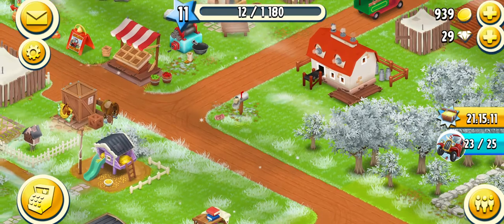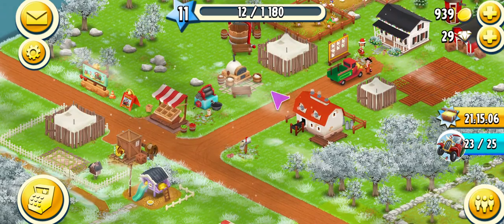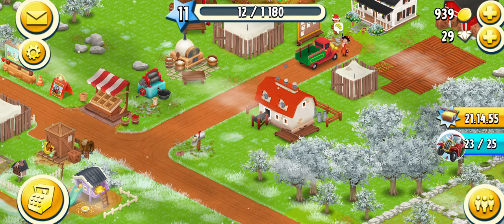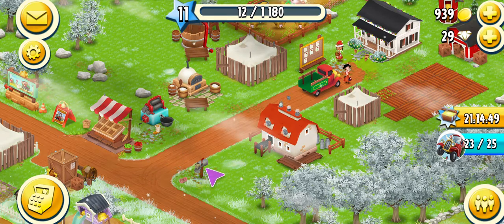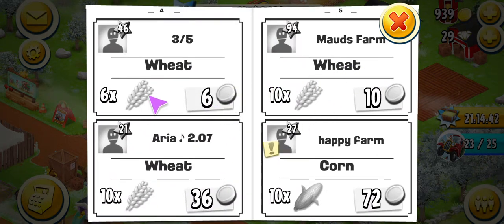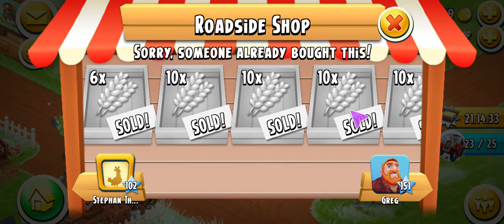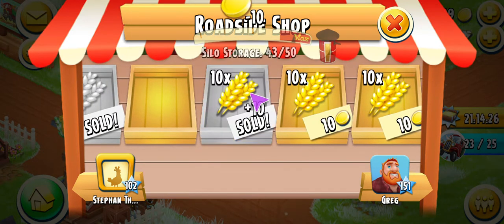One thing we need to remember is the mailbox here, which has a newspaper in it. A lot of times people will use their last crop to produce something, and if you end up using your last crop you can always go to the newspaper because there's a good chance someone is selling it. Let's say if we want to purchase some wheat — we click on this person, it goes to their farm, we can get 10. Someone has already bought some, so we keep trying. Here's 10 more in the back of their shop — we click on that and we have it.